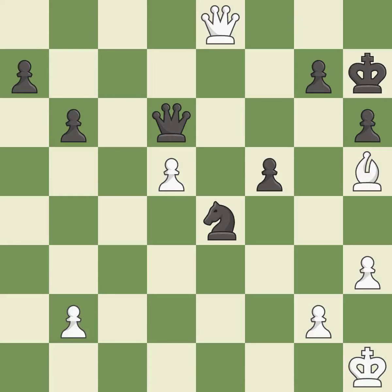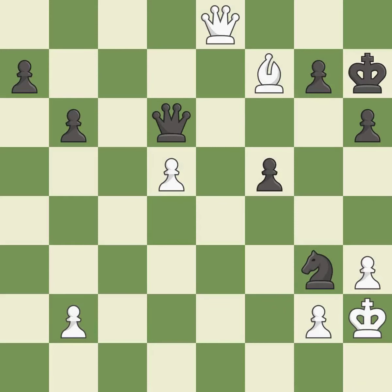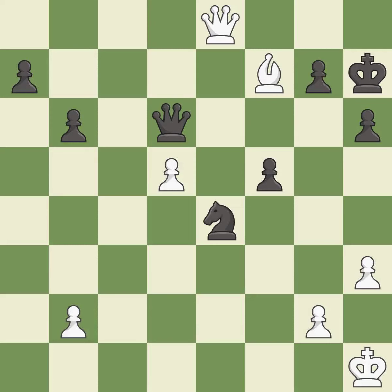This evades the check from the queen — it is best. This defends the attacked pawn. This is the only move that works. This threatens to play checkmate — it is a great move. This prevents the opponent from being able to play checkmate — it is best. This steps away from the checking knight — it is best. This reveals a check — it is best. This evades the check from the queen — it is best. Very precise — it is best.